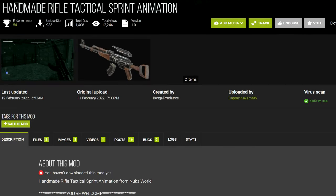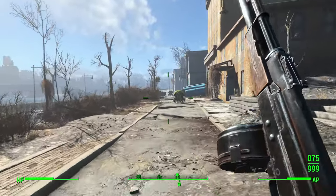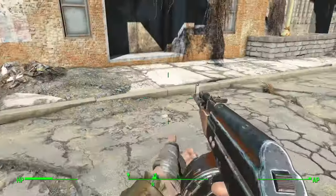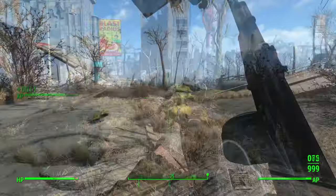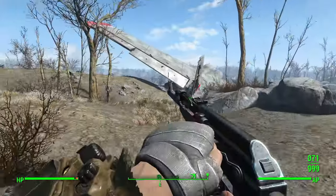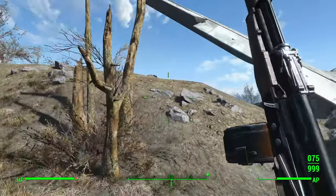The last handmade rifle animation, Handmade Rifle Tactical Sprint Animations, makes a great companion to the Right-Handed Nuka World AK Replacer. It gives you a modern warfare-style sprint animation that looks really nice. It's compatible with vanilla animations too, if you don't want to use the AK Replacer. This is a great mod — compatible with everything.